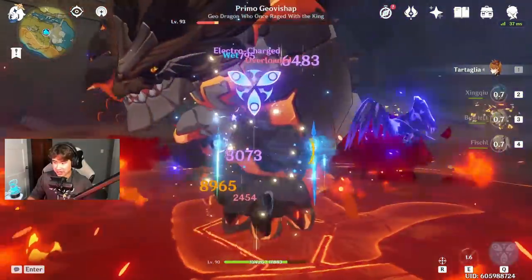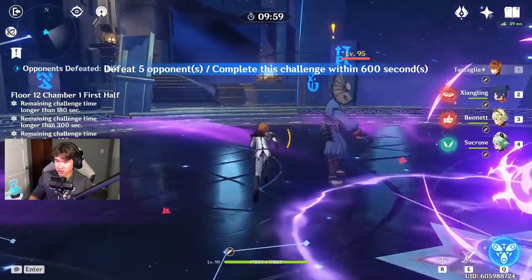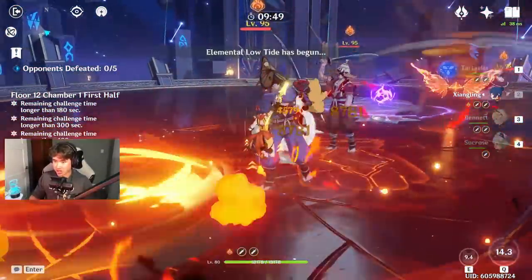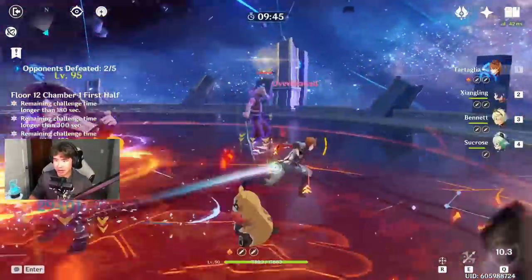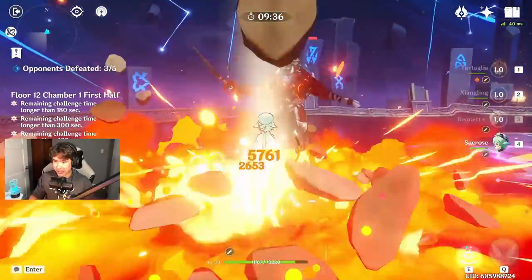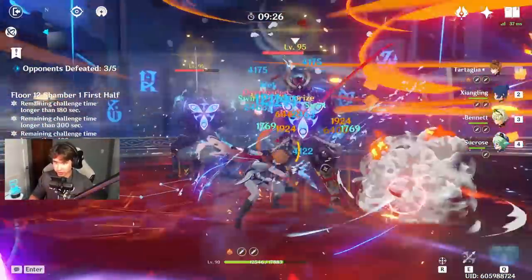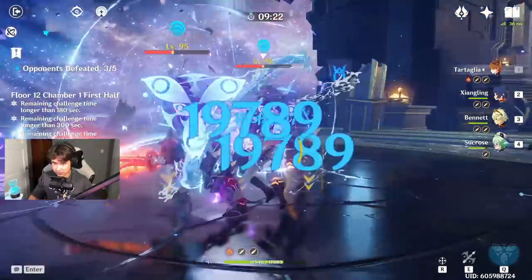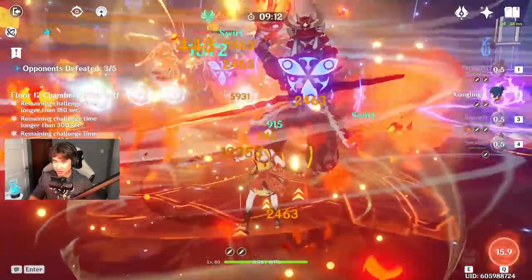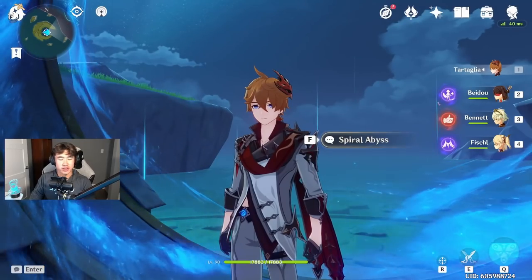With Bennett's energy ready, we pop that and Childe is good to go — and just like that, it's done. For the final part of the showcase we head into Spiral Abyss Floor 12 Chamber 1. We hit for 187,000 in one strike and with the enemies grouped together we clean up quickly. Unfortunately I don't have a C6 Childe so I can't stay in melee mode the whole time — but the damage is still very impressive.